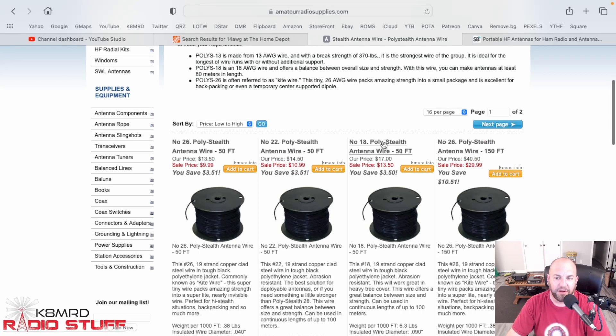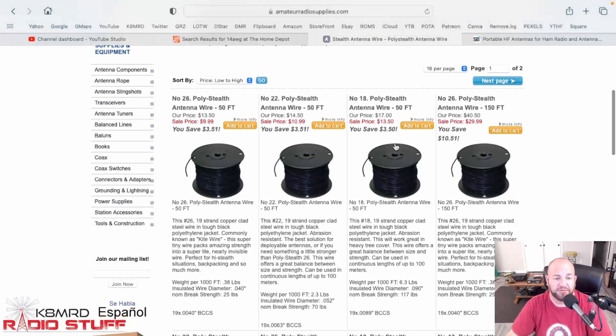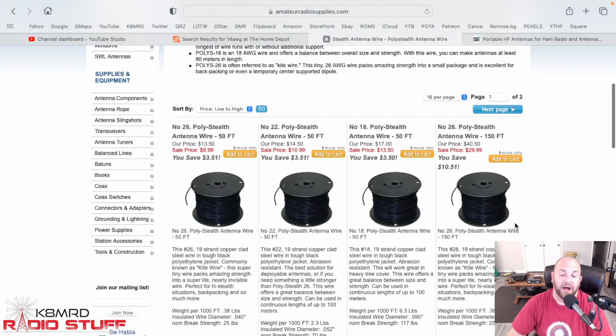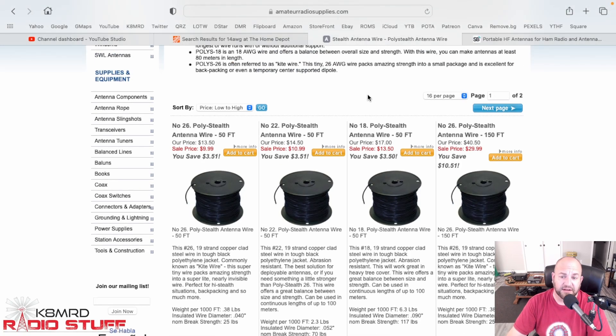We've talked about the next couple of wires several times, but I'm always a big fan of the Polystealth wire from AmateurRadioSupplies.com — I'll put links in the description. Specifically the 26-gauge Polystealth. If you want a bigger gauge, this is incredibly tough wire. It has a Kevlar or something in it — it's copper-clad steel or something like that. I like it specifically for portable because it doesn't have a memory and it's very strong for what it is. 26-gauge has a breaking strength of 25 pounds. 150 feet is 30 bucks — that's a deal. Polystealth wire from AmateurRadioSupplies.com — not affiliated, just love the wire.